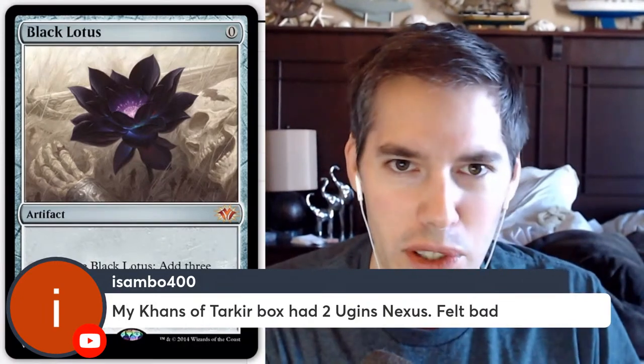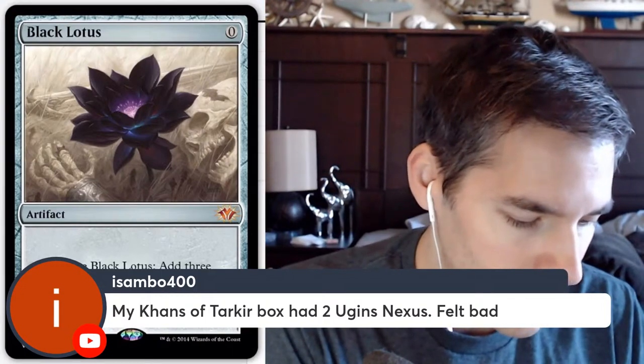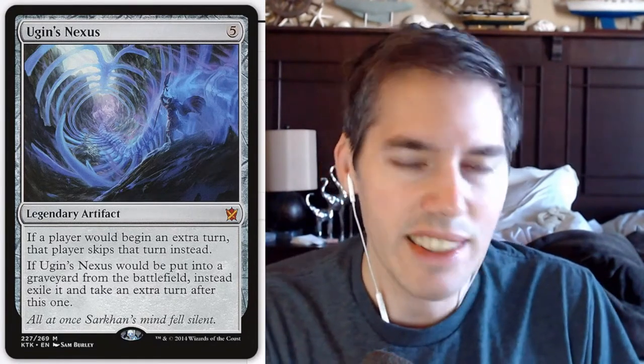Someone opened two Ugin's Nexus — feels bad. Ugin's Nexus: five mana. If a player would begin an extra turn, that player skips that turn instead. If Ugin's Nexus would be put into a graveyard from the battlefield, instead exile it and take an extra turn after this one. I think this is like a commander card — anti-extra turns. If you know someone in your play group that likes to play extra turn cards, slap out the Ugin's Nexus.